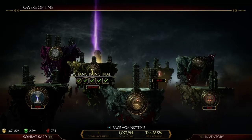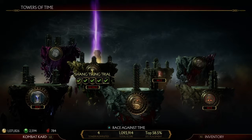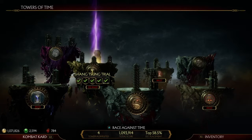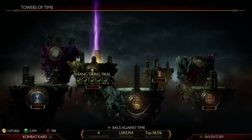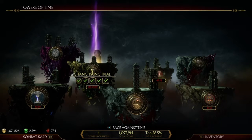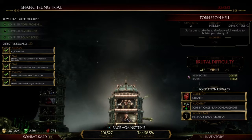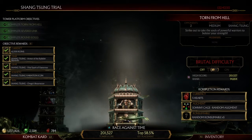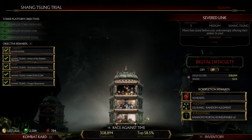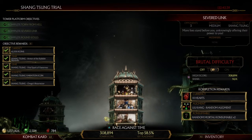Okay, Shang Tsung trial — I believe you still have access to this even if you do not have the combat pack, although I could be wrong about that. Either way, this video will only be relevant for 132 more hours. Let's go in here — we have what appear to be three towers if you look in the top left corner, but it's actually four. Just go through these, it's pretty easy. You have to use Shang Tsung but it's easy, don't worry about it.